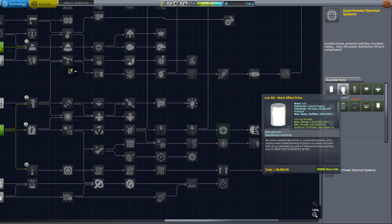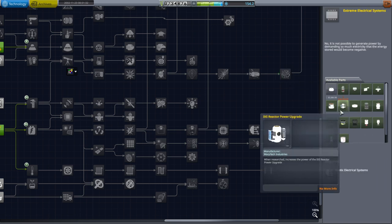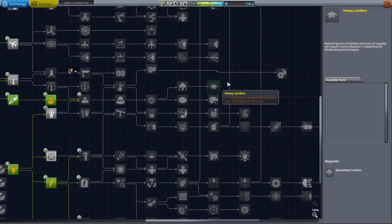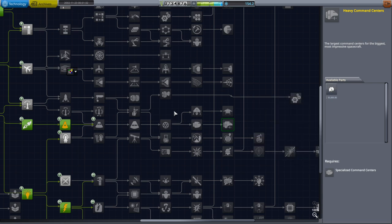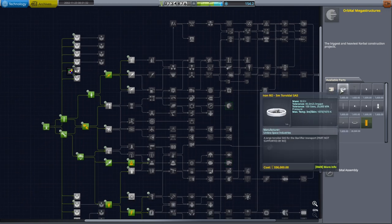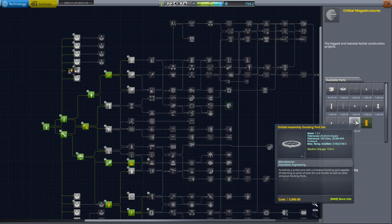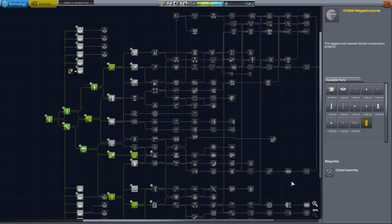The EM drive and mock effect drive - forget it, those two are going to be non-RO. They're worse than the warp drive. There are Alcubierre drive upgrades somewhere around there, and I consider those more likely than the EM drive and mock effect drive. There's a command module that's a very heavy command center. So our tech tree is more filled up - that gives us something to look forward to, but I still need to do more configuration and some of these obviously need to be more expensive.